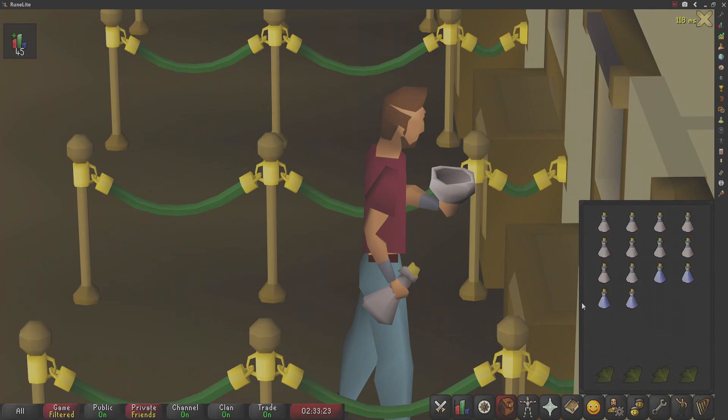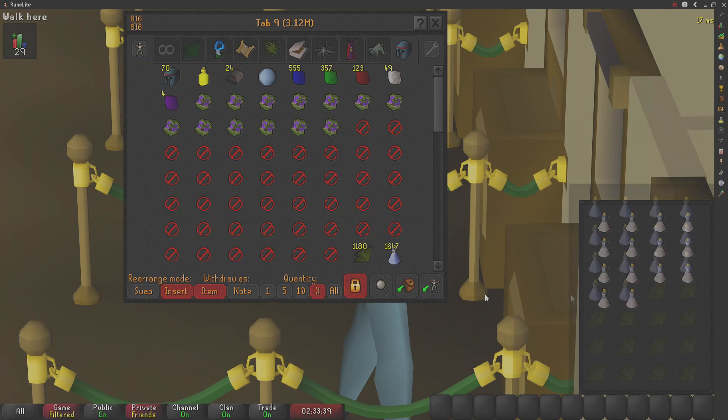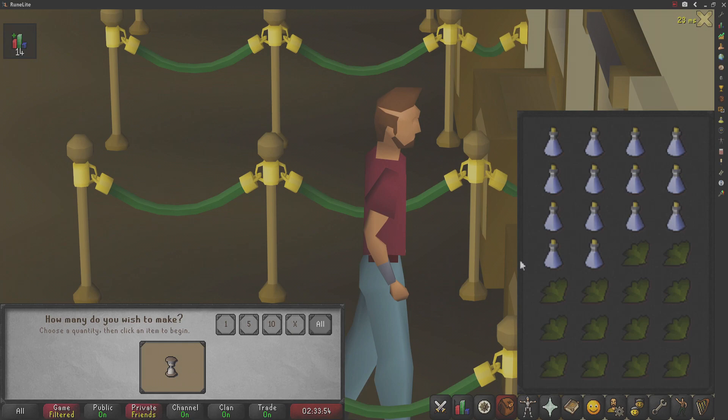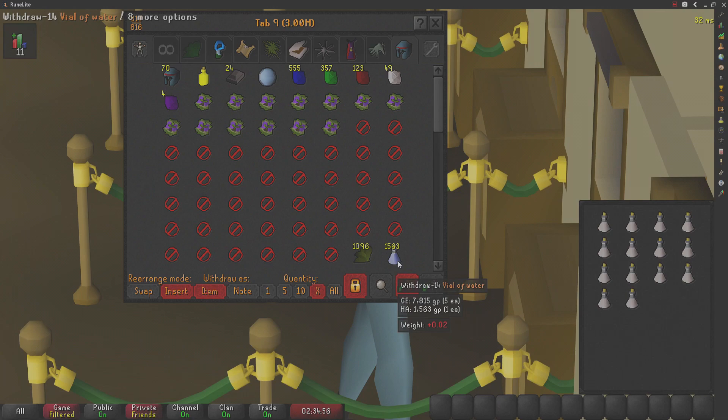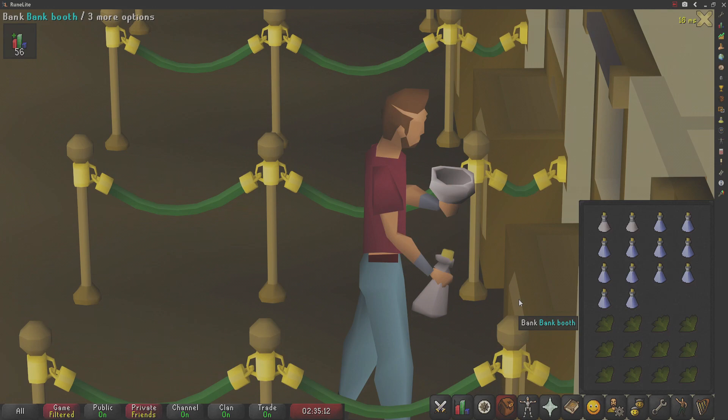My inventory has 14 Kwuarm leaves and 14 vials of water. To do this method, just use one on the other and either hit the spacebar or click 'make all.' After mixing all the potions, go to your bank, deposit everything, and withdraw 14 more of each. We are located at the Varrock West Bank, though you could easily do this at the Grand Exchange if you don't have much money.